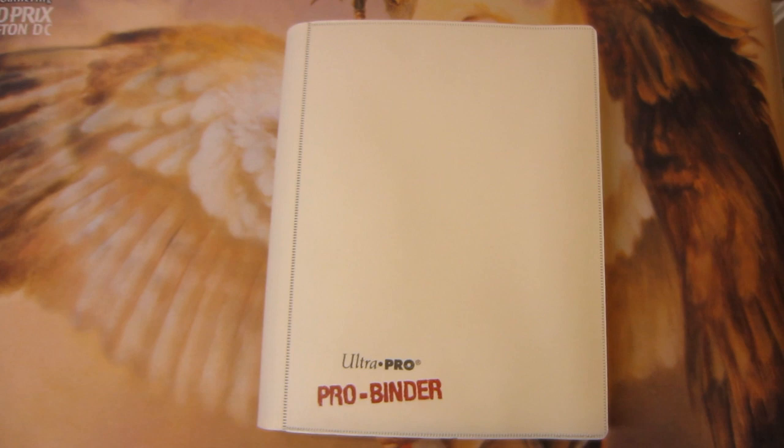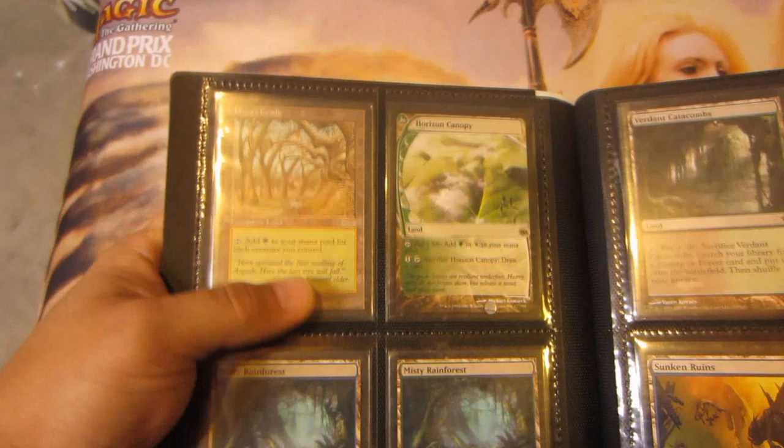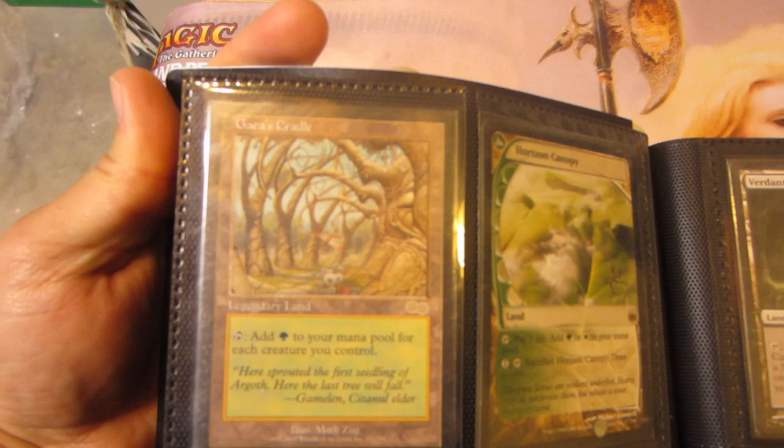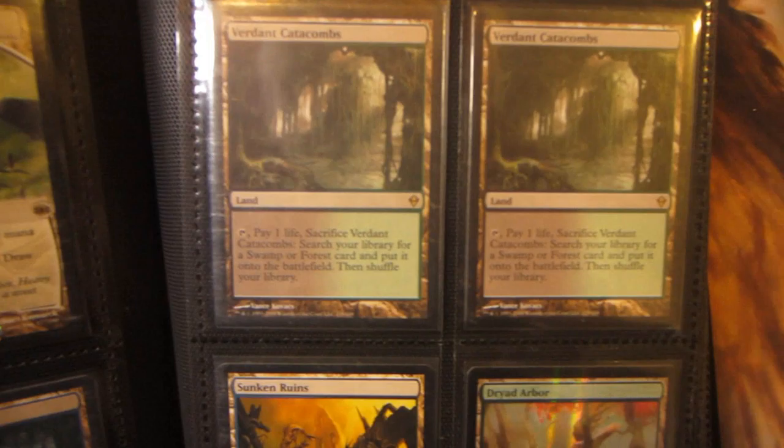What's up YouTube, coming at you with my high value trade binder. Please check the description for my wants list — it's basically all foil cards — and my trade rules will be in there as well. These first two cards are really just going toward the higher value stuff. Well, really just the Gaea's Cradle; it's like near mint minus, maybe SP plus, but Gaea's Cradle is up for trade. Got the Horizon Canopy, two Misty Rainforests, two Verdant Catacombs.